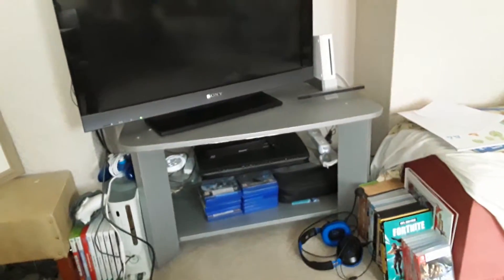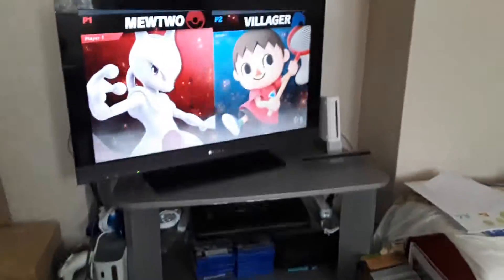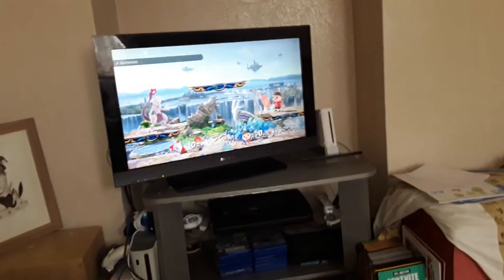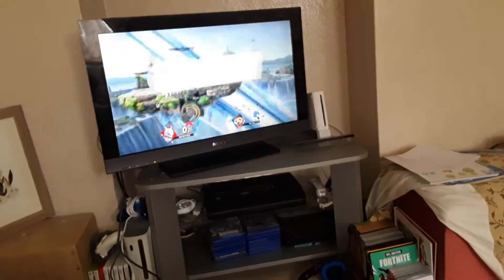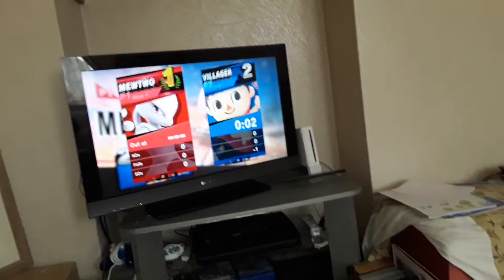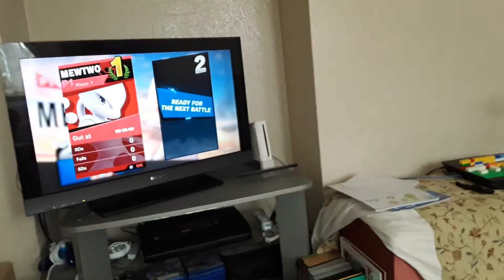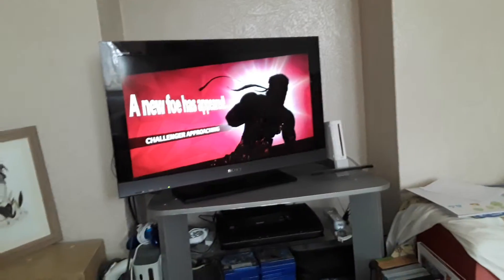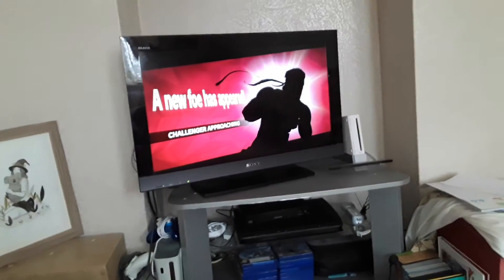What you want to do is, with your second controller — your second player — just make them run off of the edge. Then you'll automatically win. This isn't how I got most of my characters; I only just found this method. Anyway, I'm just going to grab the character and see if I can win.